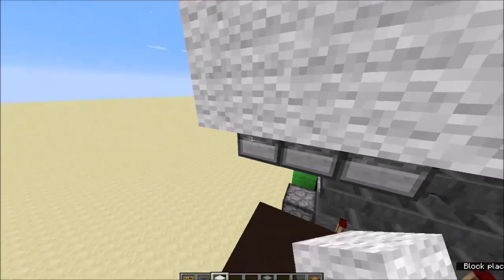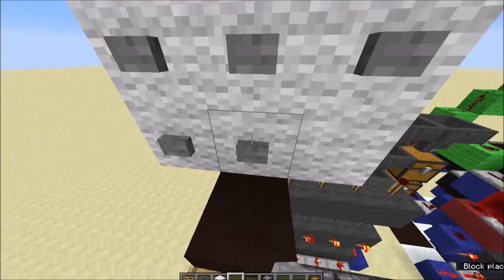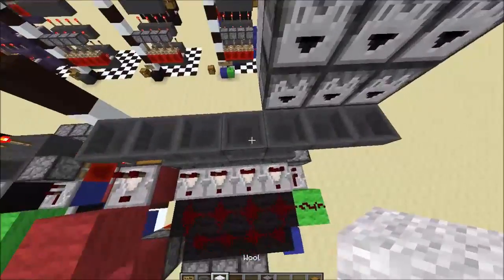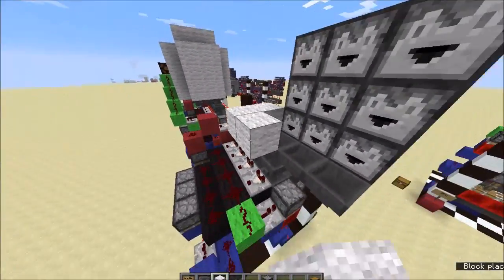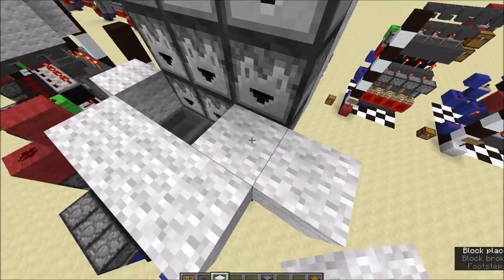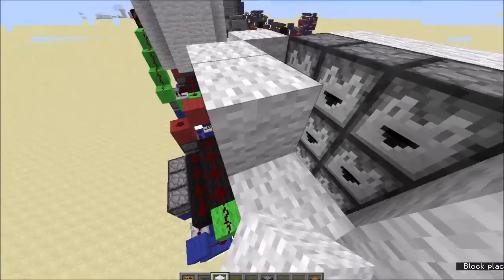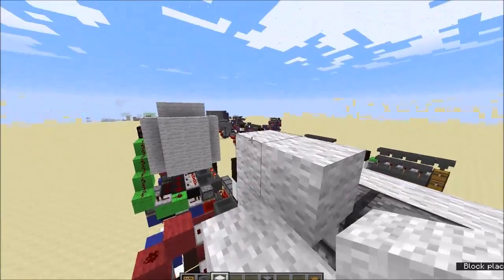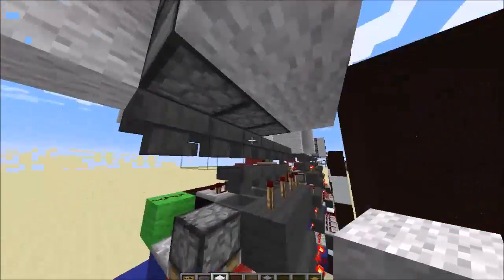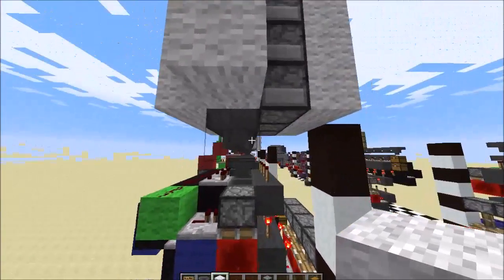I'm going to cover this up with a row of blocks — this is important. Make sure you don't put the buttons directly on because they'll activate all the droppers around them. On this side, make sure none of the items can fly out. You can do this with whatever blocks — put glass on if you want to see them flying out, but that's the bare minimum for what you cover. Make sure you don't put any blocks on that side so they don't interfere with the torches.